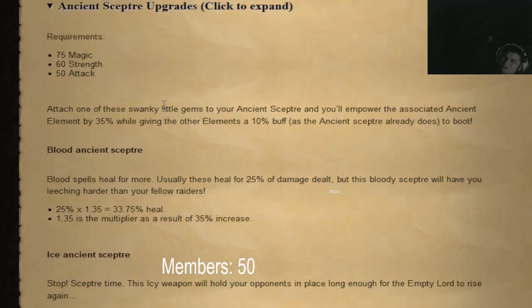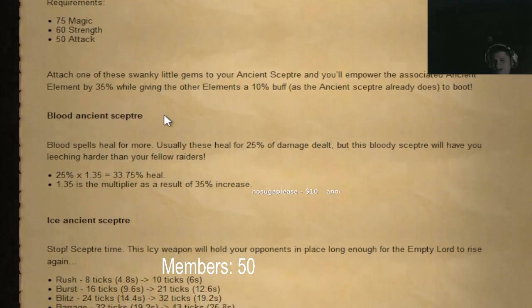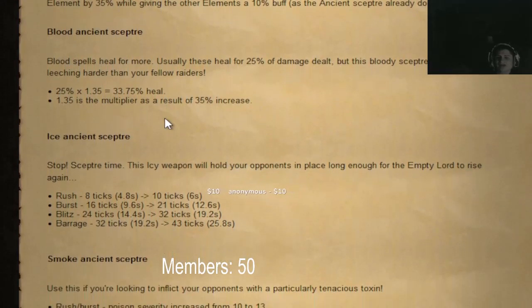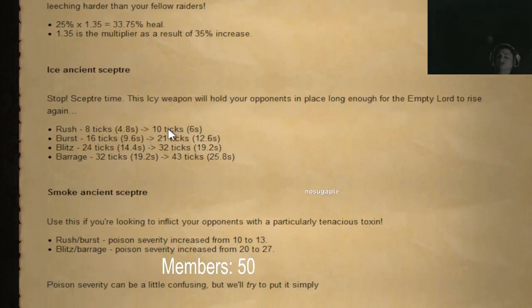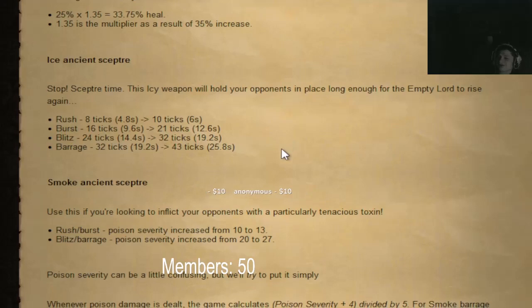Ancient scepter updates: blood spells heal more — that's kind of cracked. Ice barrage will now actually freeze for 25 seconds — that's so long. It's already overpowered, like come on!